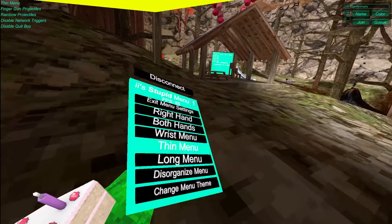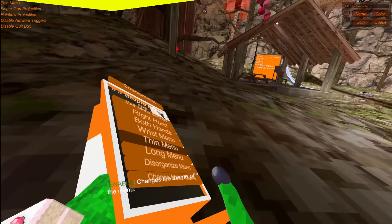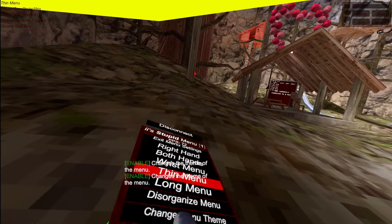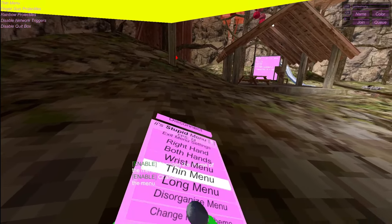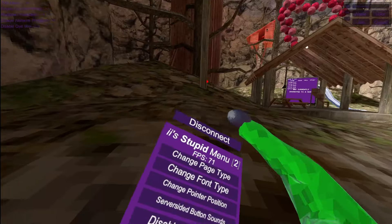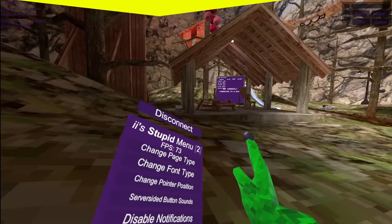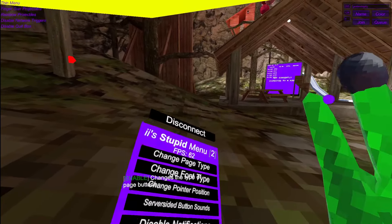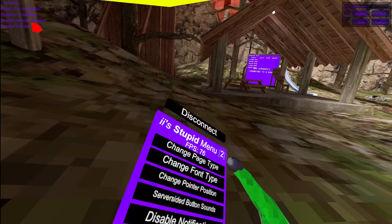Disorganized menu — this will make your menu disorganized. Change menu theme — this will change your theme into like this, which is absolutely unique, and you can also change it into some different things. I'm going to keep this because that's pretty cool. Change page type — now there are a lot. This is a trigger one, this is like buttons, this is like side by side, and this is a grip, which I really like.